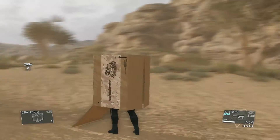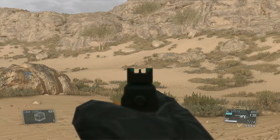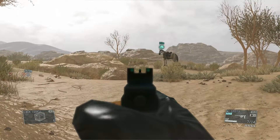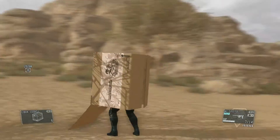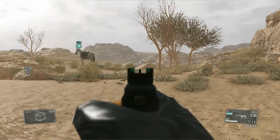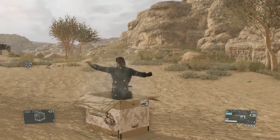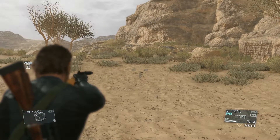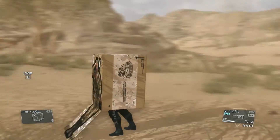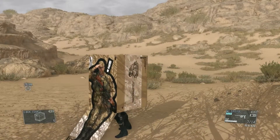If you push the aim button, you'll see Snake pops out the front and it goes to first-person shoot mode to take someone out. When you're crouched down he pops out the top and does the same thing. One of my favorite things to do in a box is box slide.